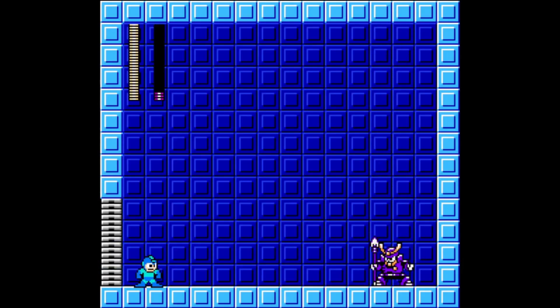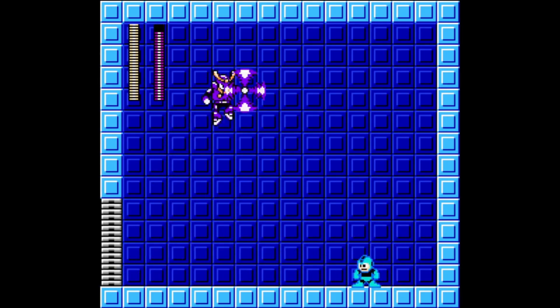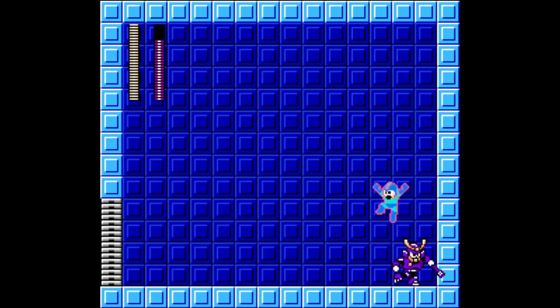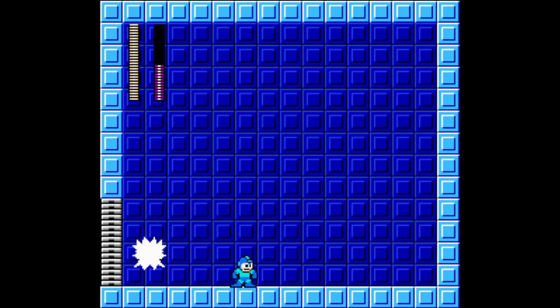For no damage loops against Yamato Man, anticipate his attacks. Stay aware of his triple shot angles and jump over his straight shot, all while doing damage. When he jumps in the air and shoots three spears at you, don't be afraid to pause buffer and then be able to see where they come from.